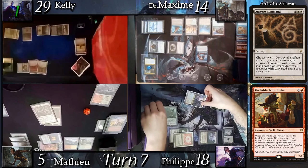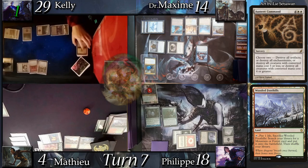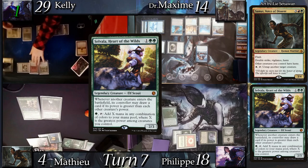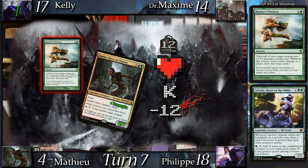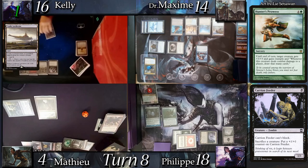Mathieu land drops Wooded Foothills and cracks it for a basic Forest, then casts Samut, Voice of Descent, followed by Selvala, Heart of the Wilds. Since all his creatures have haste he taps Selvala for 3 mana and casts Hunter's Prowess on his commander. He goes to combat, attacking Kelly with Samut for 12 damage — upon connecting, he draws 12 cards. Kelly does not draw a land to recast her commander and casts Carrion Feeder instead, activates Castle Locthwain to draw a card and lose one.